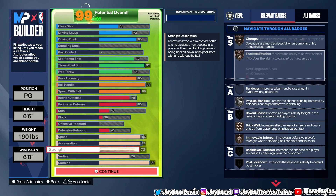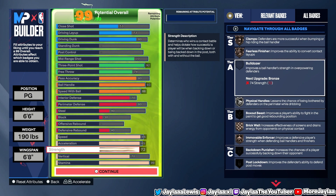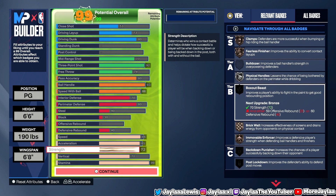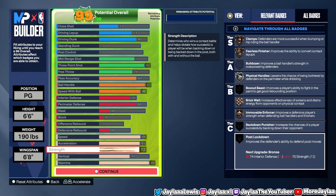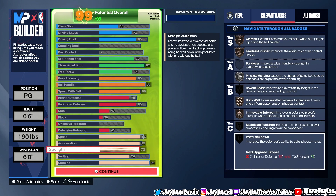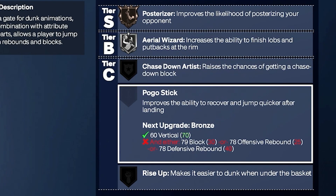Now let's go over stuff we were not able to get. We weren't able to get Bulldozer — you need a 74 strength, but that badge is rumored to get patched anyway. Box Out Beast requires a 59 offensive rebound or 60 defensive rebound, so keep that in mind if you want to remake this build. A 57 post control is needed for Back Down Punisher, which no point guard should really be doing. Post Move Lockdown needs a 74 interior defense. With our vert at 70 we get Posterizer and Aerial Wizard, but Chase Down Artist needed a 68 block and Pogo Stick needed a 79 block. We went 99 on stamina and get Workhorse and 94 Feet.